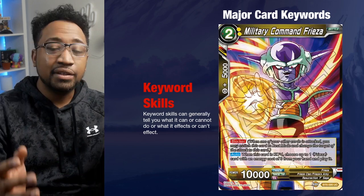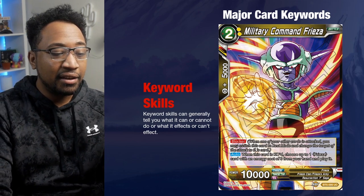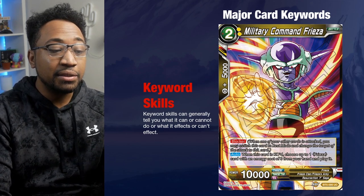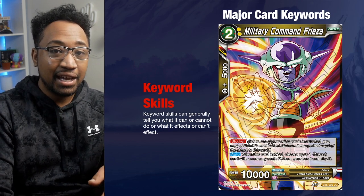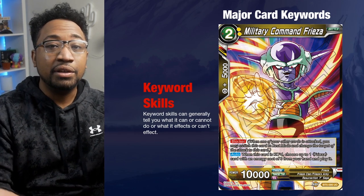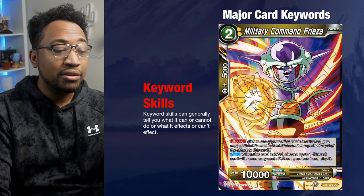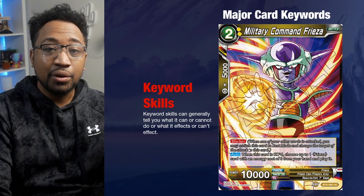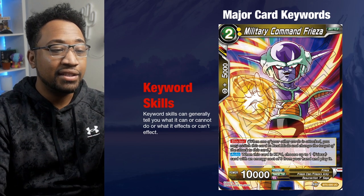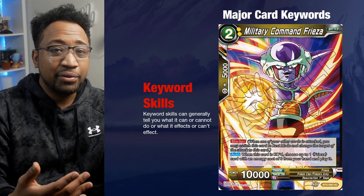Blocker is a keyword — this Frieza has it. When one of your other cards is attacked, not this card, you may switch this Frieza to rest mode and change the target of that attack to this card. So if a 25,000 attack is coming at your leader and you can't combo out of it, you can switch Frieza to rest mode and redirect the attack to Frieza instead. Remember that the card has to already be on the field in active mode for blocker to work. As a bonus, when Frieza gets KO'd from that battle, you get to choose a Frieza card with energy cost of three from your hand and play it.